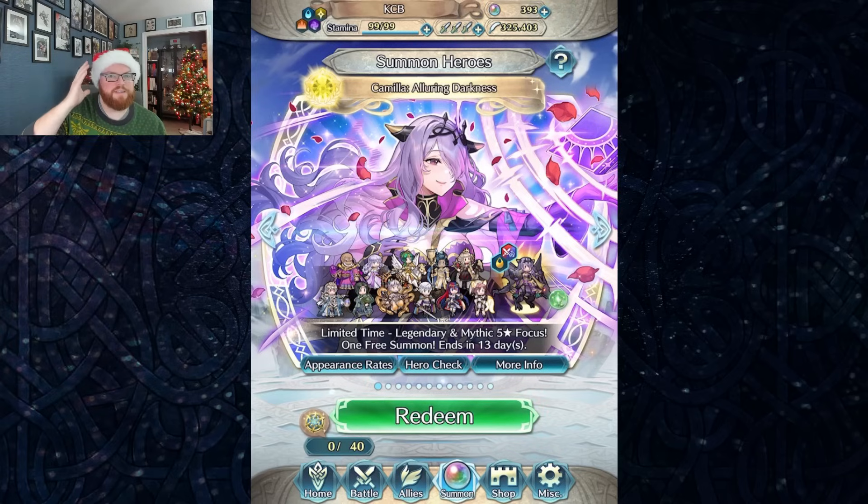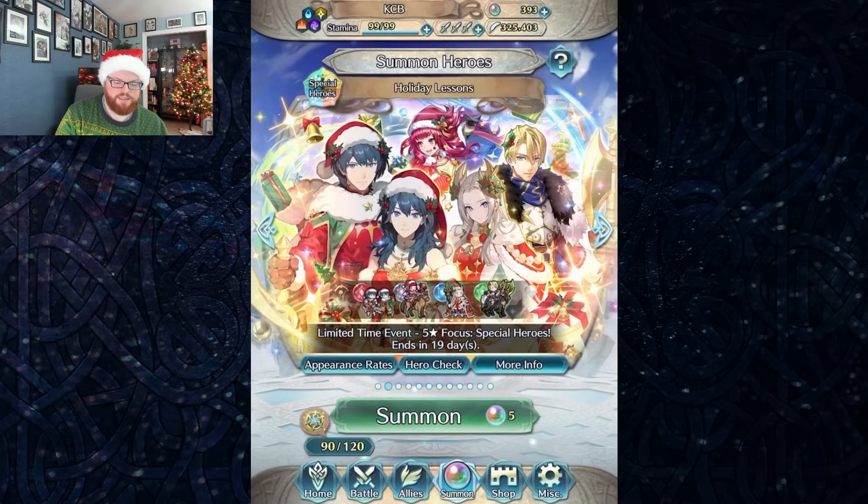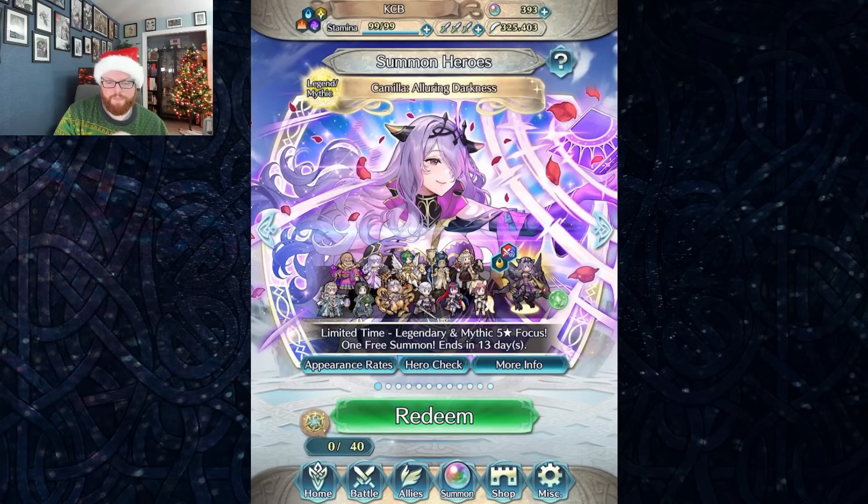Welcome back to the channel. I think the legendary Camilla banner is pretty good — there's a lot of good options here. The downside is it's alongside another banner with more niceties for the standard player base that maybe doesn't always have Feh Pass, and is able to multi-spark for really good units, so that hurts it a little bit.